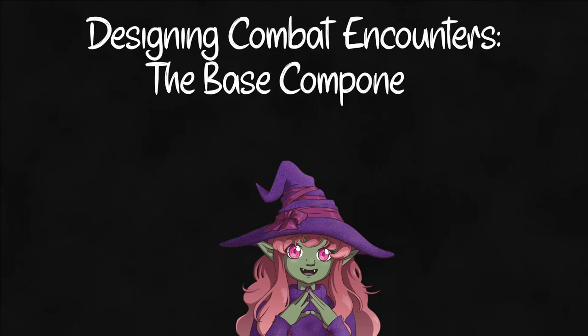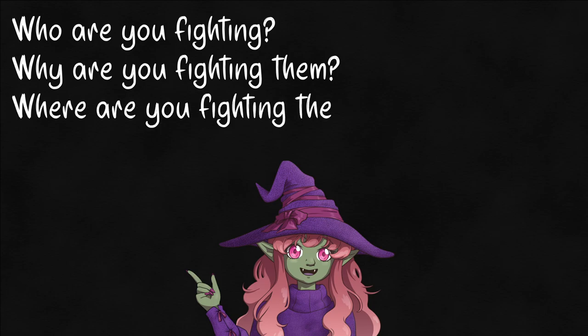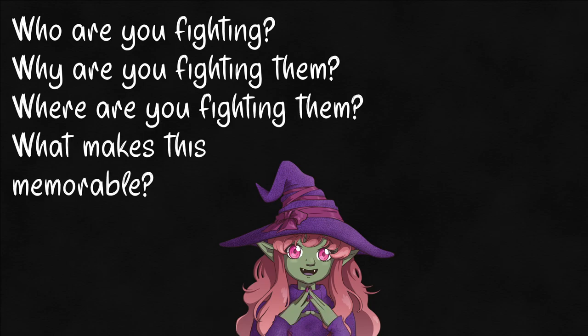Settled in class, we'll be diving straight into this one. Today's lesson is on where to start when designing combat encounters. There are a few different questions every good encounter has to answer: Who are you fighting? Why are you fighting them? Where is this fight? And what makes it special? These all need an answer, and the answers should inform each other.